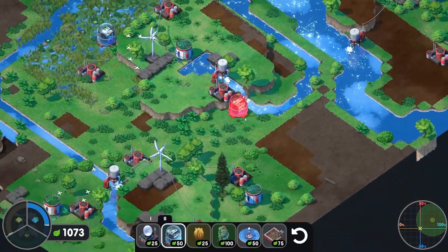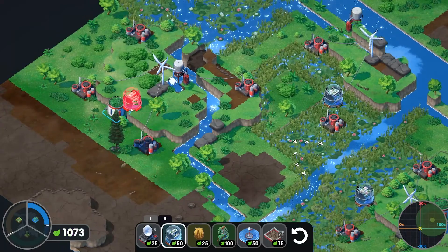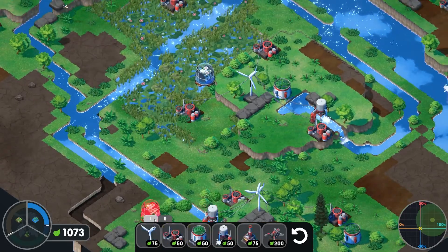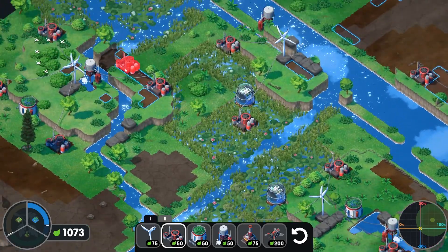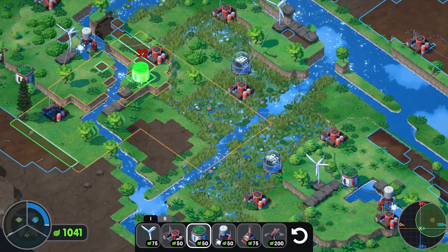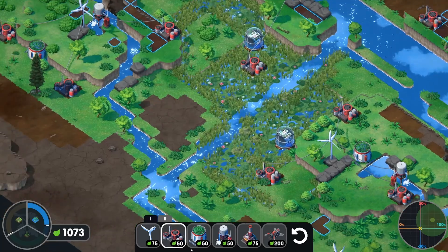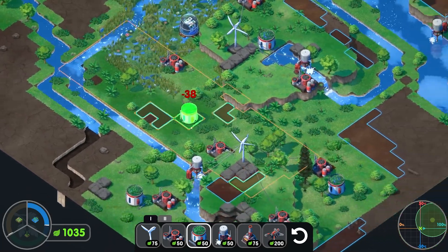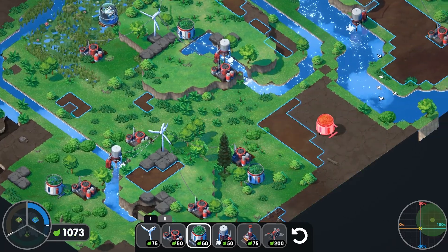Let's see if we can place this in one spot to get us pretty much all the way. We may need to build another irrigator. Let me build one — wrong building, no wonder. Let's do it down here — our problem is this area isn't scrubbed, so that's not going to do anything. We're really missing some rocks.